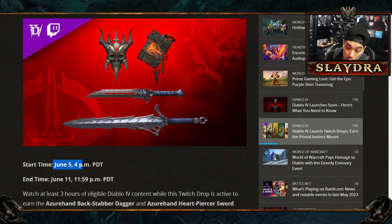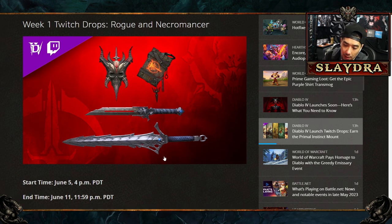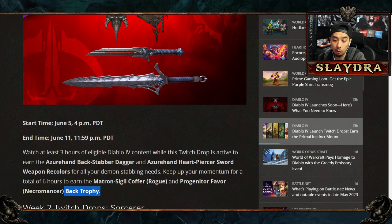Starting off on June 5th, these are gonna be for the Rogue and Necromancer. You're gonna be able to unlock two cosmetic weapons, and there's also two other things you can unlock: a coffer as well as a progenitor favor Necromancer back trophy. So you get a back trophy as well as some cosmetic weapons. These don't affect gameplay. This is starting June 5th and ending June 11th. My guess is this first one over here is the dagger and the other one is the sword, so that's for the Rogue. Rogue can run daggers as well as swords, and then these are some other cosmetics you can run for a back trophy.